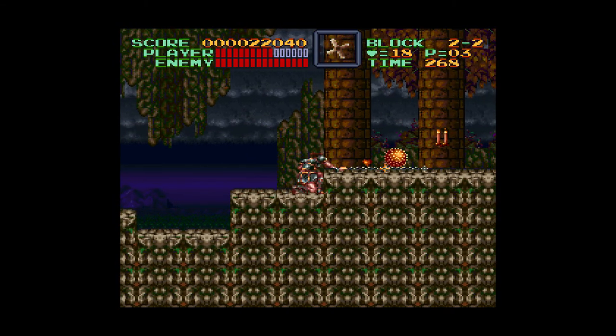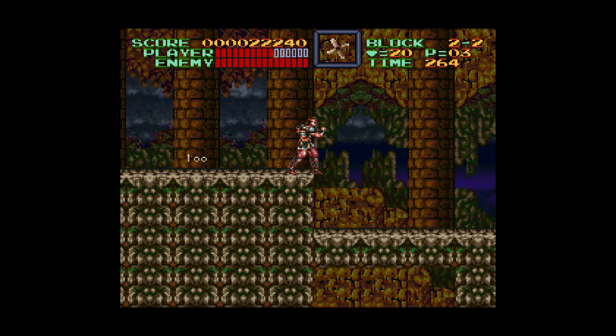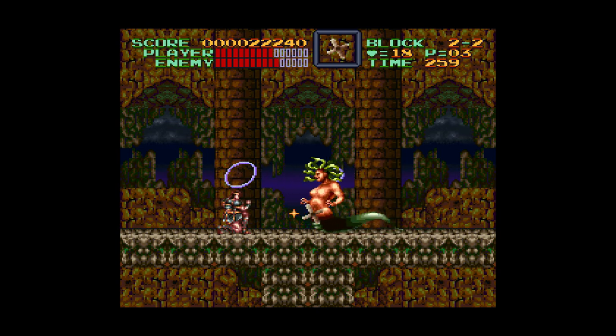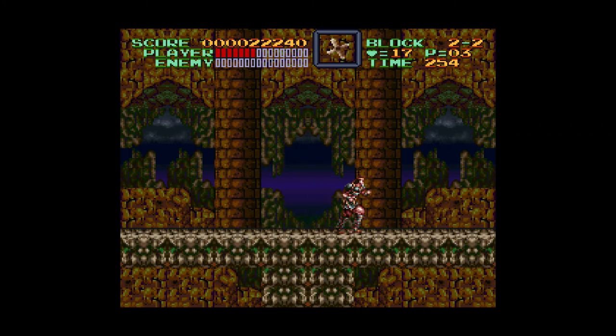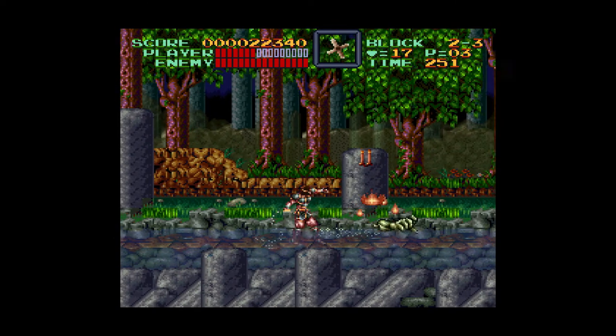I know they set that up in Castlevania III a couple times like that as well. The boss is... oh, Medusa! Just use the whip — that's all you gotta do. That was a mid-stage boss — I remember this now.